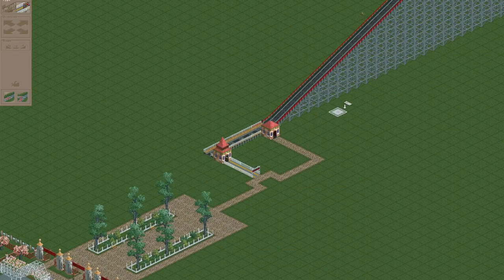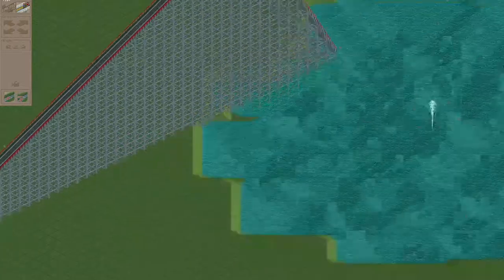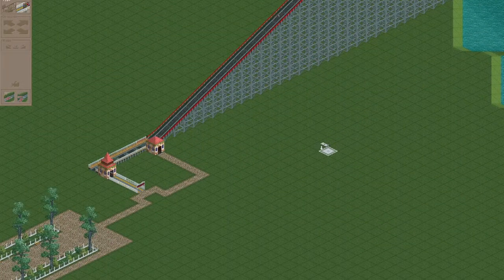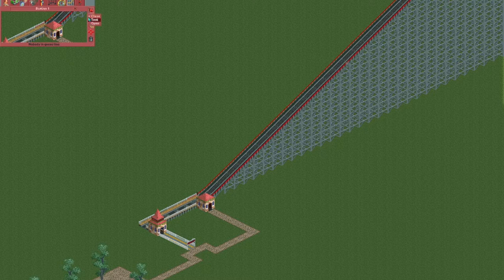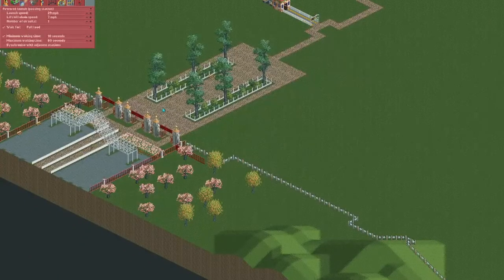Our first step is to launch people off the tracks into the water so that they drown. To do this, you're gonna do a thing called open the light, but make sure it's on wait for full load or else it'll crash too early and then they'll be really mean about it.